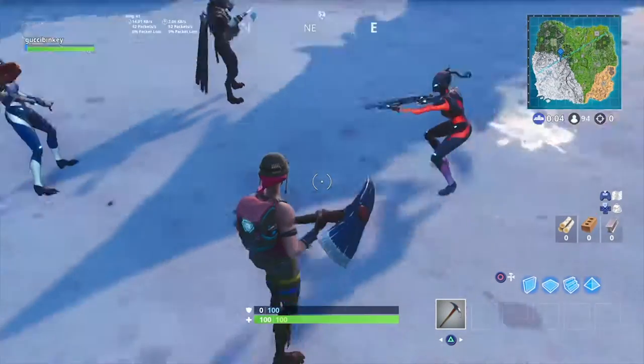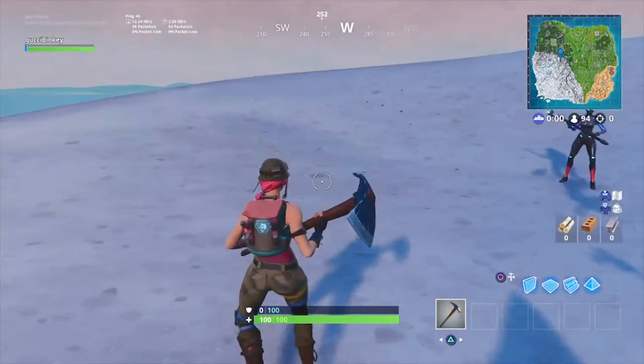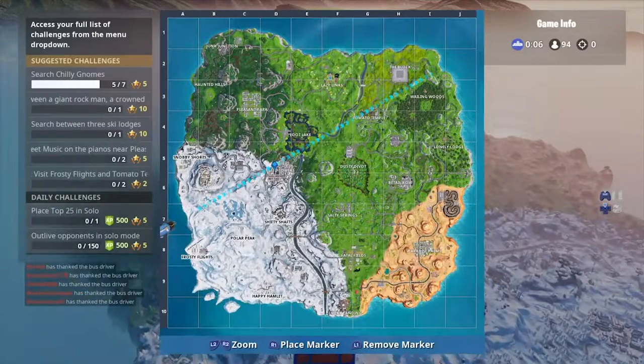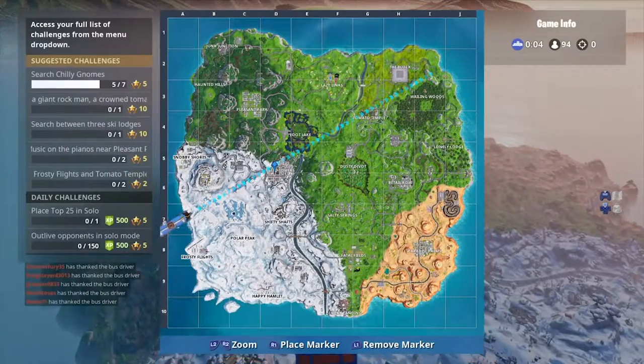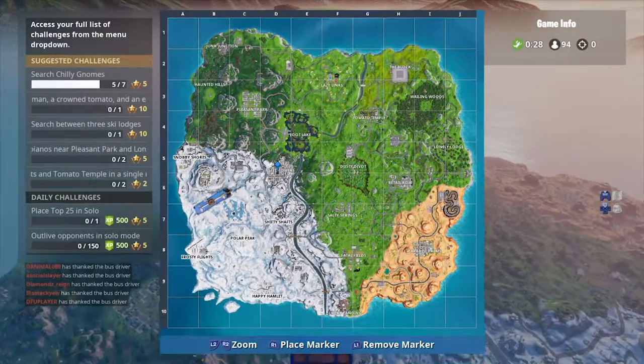What is going on guys, today I'll be going over how to actually land and win at Tilted Towers. This is actually the easiest method to get a good Tilted drop, because I know it's the most popular place on the map. Right here is actually a pretty good drop for it.